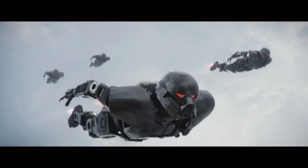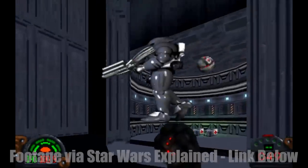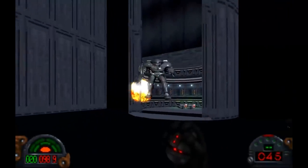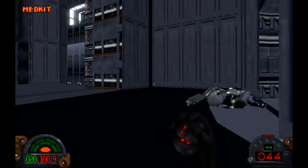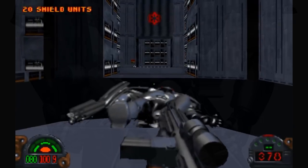The big revelation about dark trooper origins is that the current dark trooper model being used by Moff Gideon is actually the third iteration of the design. This is similar to how Legends operated — there were different phases: phase zero, phase one, phase two, and ultimately phase three, with also different permutations of several phases. Phase three was the most advanced.